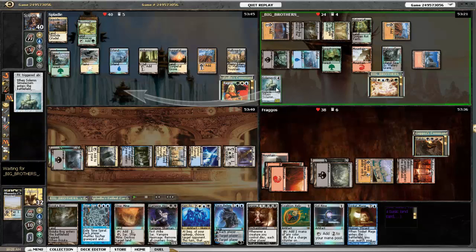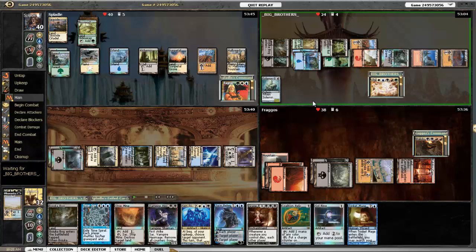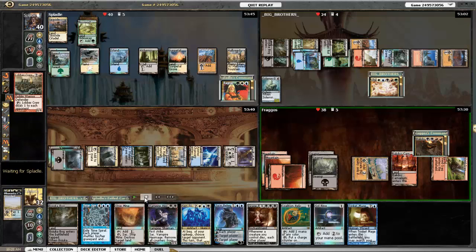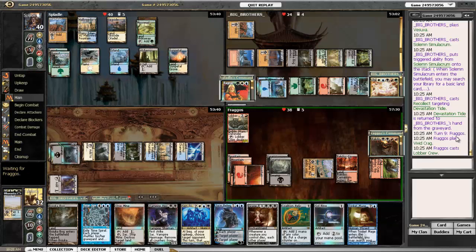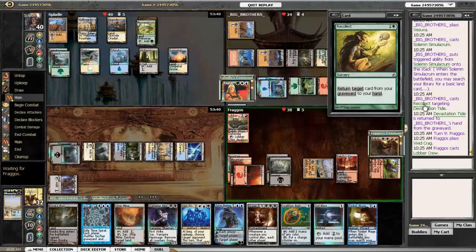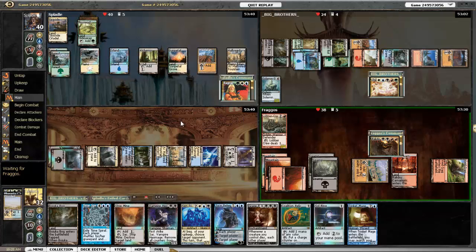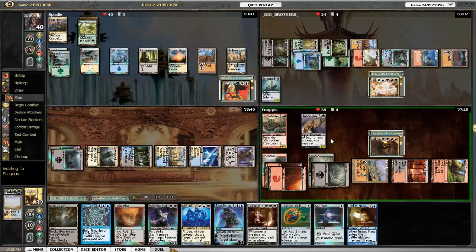He copies Wasteland. There's Solemn Simulacrum again. Here's Lobber Crew again. He managed to cast Recollect to get Devastation Tide back. So he's got Kederekt Leviathan and Devastation Tide back in his hand — nothing's really going to happen. But I'm going to be able to recast Trinket Mage again to get more stuff. So we all replay our stuff again.